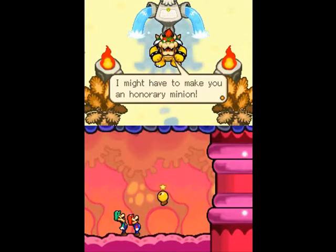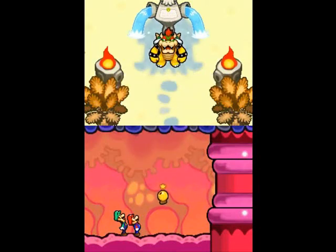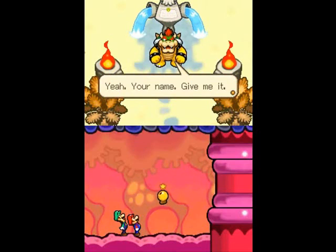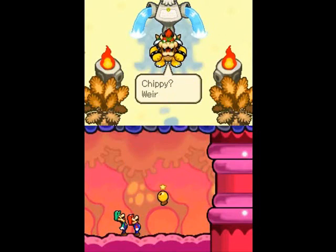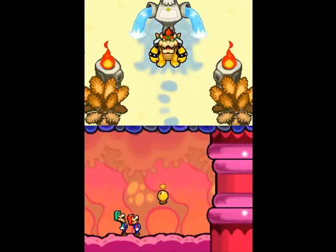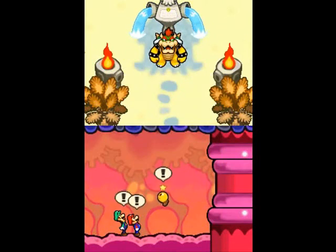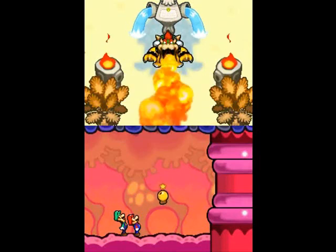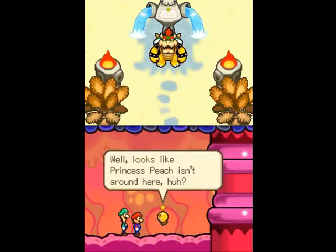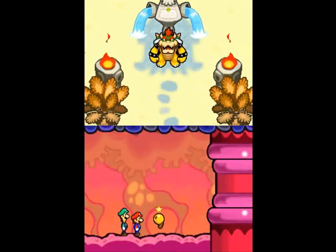Now that we've beaten the boss, Bowser's flame is back. And that's where I'm going to leave you guys for this episode. Bowser makes Starlow an official minion — he does that quite often, it's kind of a running gag in this game. According to Bowser, Starlow's name is now Chippy. Best name ever? In the next episode, Bowser has his flame back, so guess what — we get to play as Bowser again and crazy shenanigans are going to occur. We have our fire back, and next time we're going to learn how to use it. See you guys later!